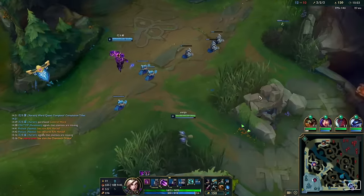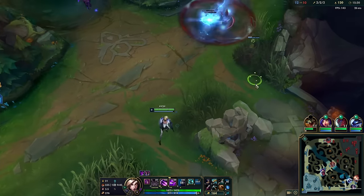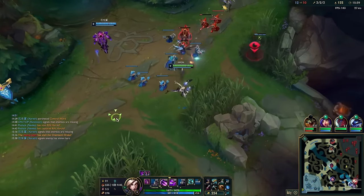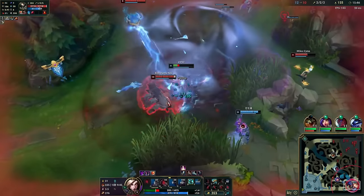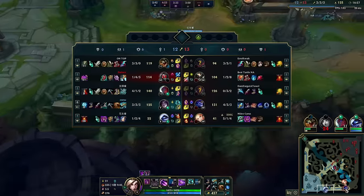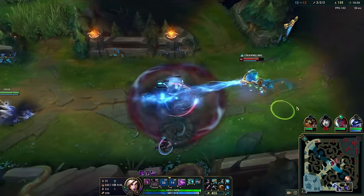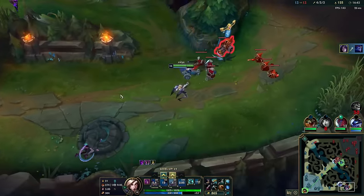Our matchup is a bit hard now — they all have one item so if I get caught by any CC I'm just dead. Top is winning though, which is surprising after that early 2v2 they lost so hard. I walked up for CS and got hit for my entire HP bar — I'm just dead here, accepting my death. They basically got one bot lane for free and my jungler ran it down. We got one kill on him though and that's a lot of gold with Collector and Triumph.